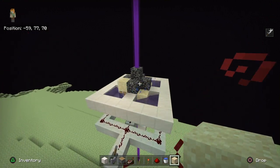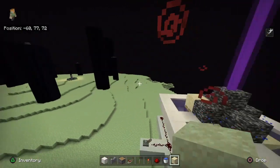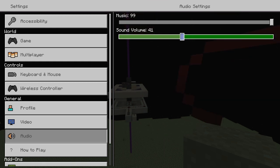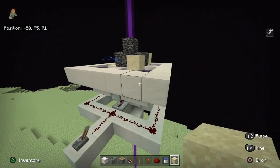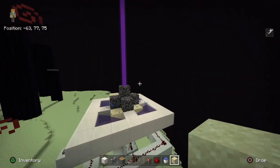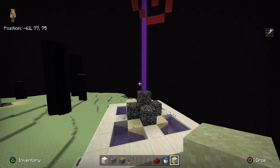After placing your blocks on the four pistons you can start collecting. It is really loud, so go to options and lower the sound. As you can see, the sand moves up and down — it's actually teleporting into the next dimension. When you see the purple beam it means the farm is working.